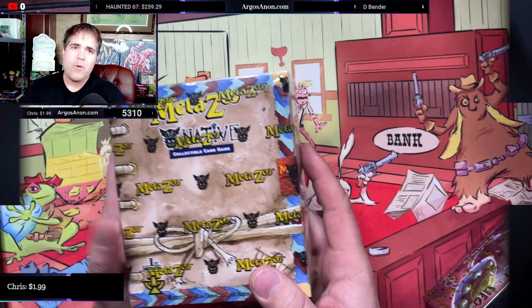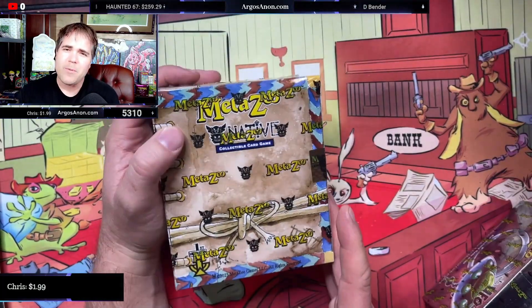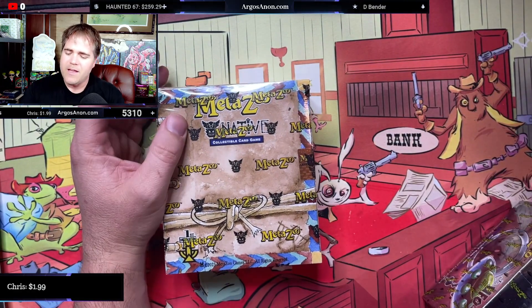Welcome back. I am still Argos, still here all these years later. We're going to open a native spell book for a patron of mine. He actually won this in a giveaway that we ran in the Oasis Discord. We have a private section for patrons in the Oasis Discord.